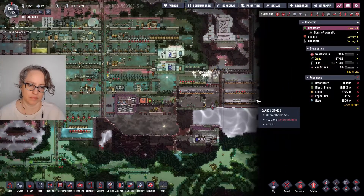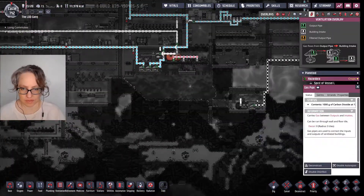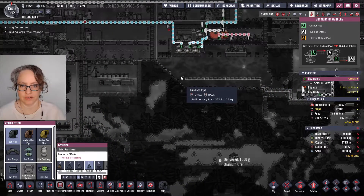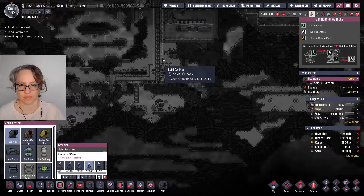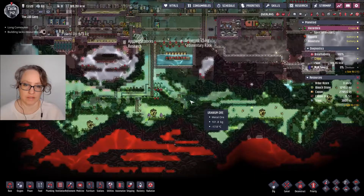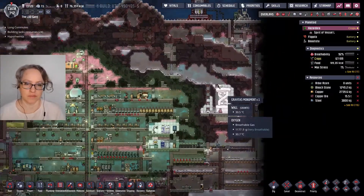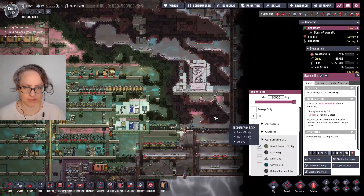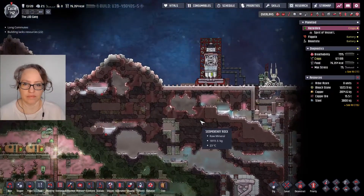I could conceivably do that with bleachstone, but it'll off-gas. For this problem, I think what we can do is just run this pipe over and just dump some of this CO2 down there. It's not very elegant, but I think I gave up on elegant a long time ago. So we've doubled our amount of bleachstone with the little bit of digging I just did. I also had the bleachstone storage right here set to a low priority, so they weren't storing it, which meant that it was just going and off-gassing.